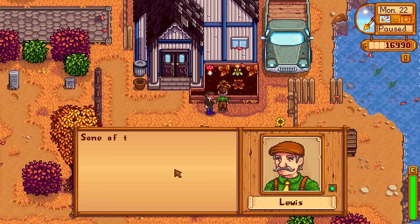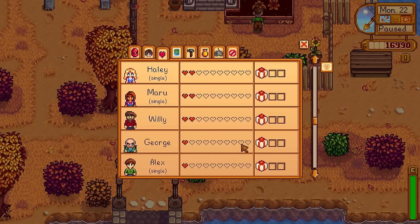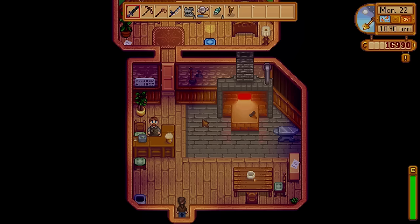Some of the townsfolk are wary of strangers and you have to win their trust before they open up to you. I'll do my best — I'm genuinely trying. I'm doing pretty good so far, but there's still some who don't like me at all: Dwarf, Pam, Gus, Harvey, Shane, Clint, and Sebastian. I need to work up their friendship levels with me. This is a need, not a desire. Flat out need it.